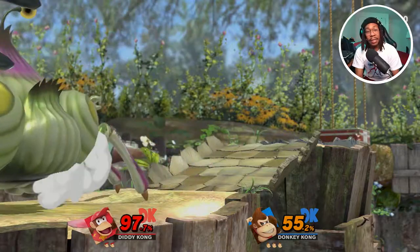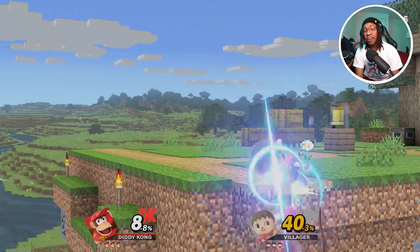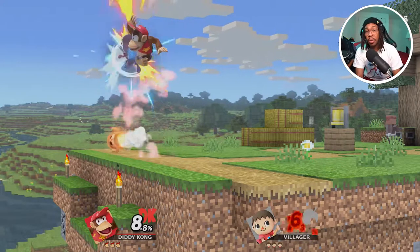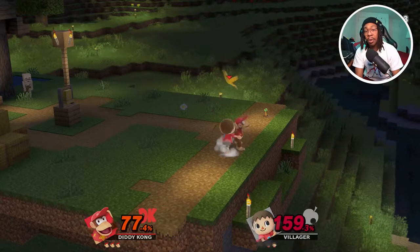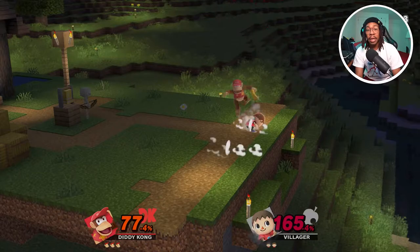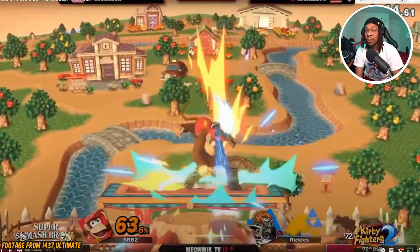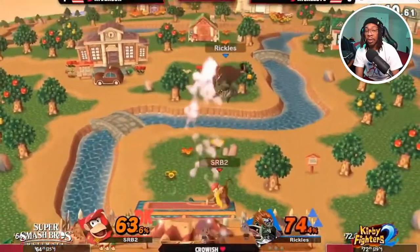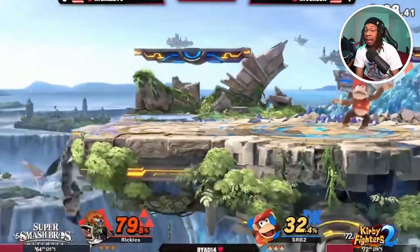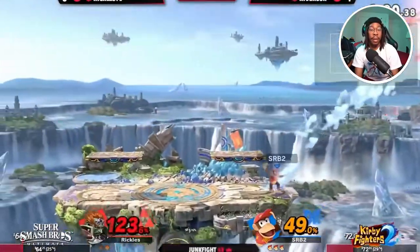The number one spot goes to Diddy Kong. He made a huge ruckus back in Smash 4, and in Ultimate he's just as useful if you pick him up. Monkey Flip is a command grab, and banana peel is a great zoning tool. A lot of Diddy's combos start from down throw into fair, up air, or neutral air. Banana is a huge neutral tool — it can trip the opponent, leading into early KOs and early stocks. You'll see setups like banana peel into down smash or banana peel into down air. Diddy isn't played super often competitively, but he's a great character to pick up.